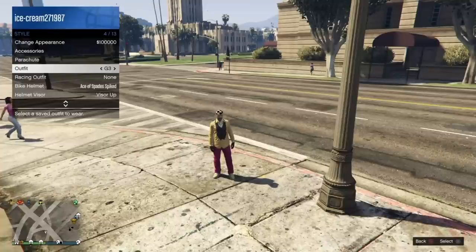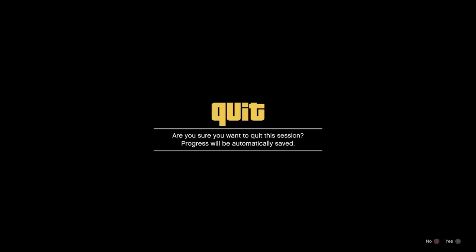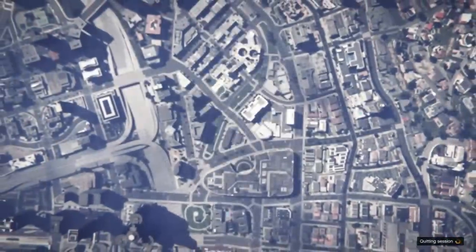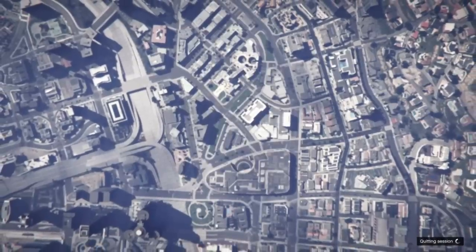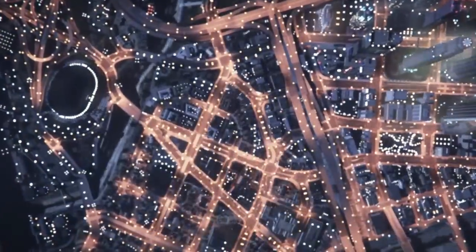Pretty much everything's the same. I am transferring outfits from my girl to my guy. So I've already been on my girl character, saved a couple outfits in those slot 7 and 8. And now I switch back to my guy character, then you're gonna go to story mode. That's how you need to do it — save outfits on your girl, switch back to your guy, then go to story mode, and vice versa if you're doing it for your girl.